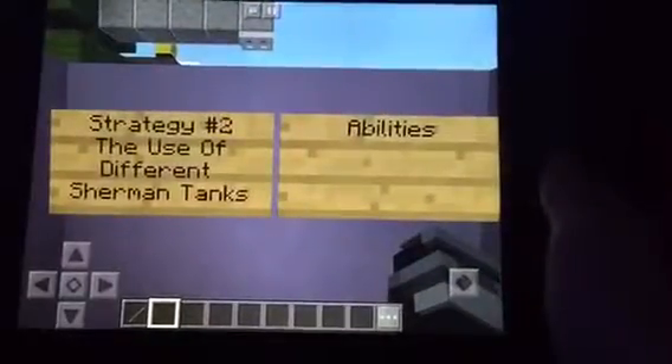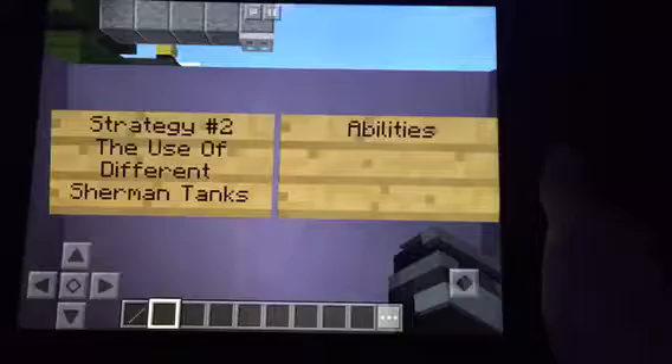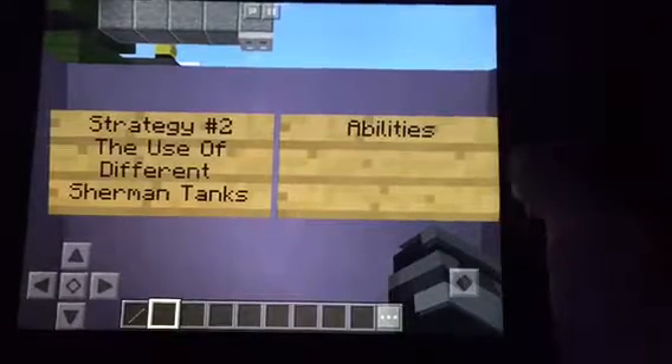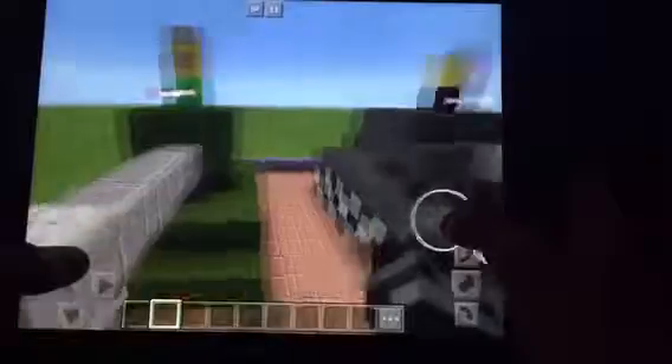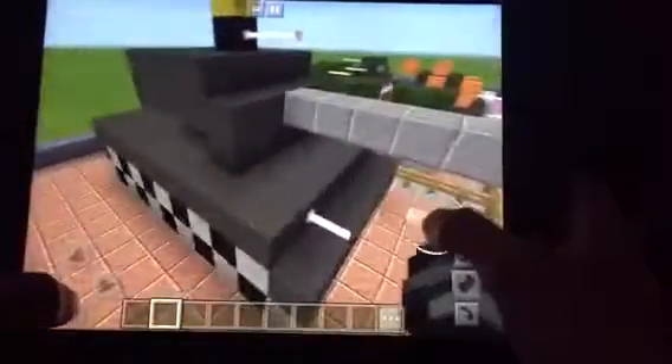The second strategy of D-Day was the use of different Sherman tank abilities. This is a display of the Sherman tank crew experience ability. As you can see, this is a Sherman tank and this is a German Panther tank.